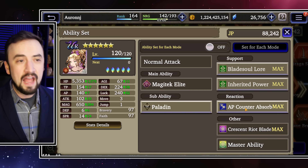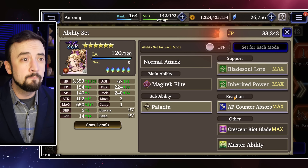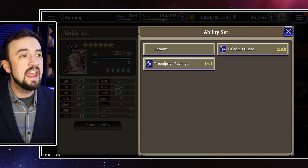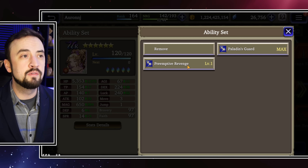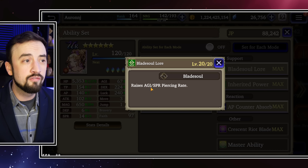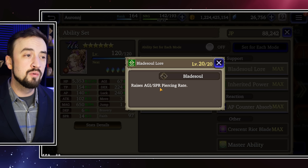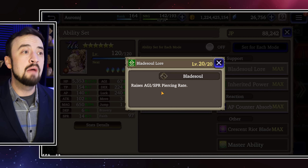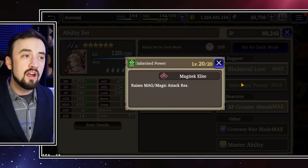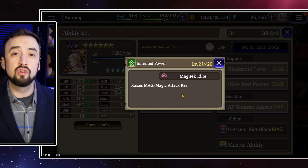That's how her AI works and how you can control her at the beginning of fights. The only other thing we need to talk about for build setup is support skills and reaction abilities. Reaction ability: I think AP Counter is her best one. Draining the enemy's AP is really powerful — it just cripples them. If you're going purely anti-physical, Paladin's Guard is good. If you want to do a preemptive hit, you could do Preemptive Revenge. For support abilities, I really like Blade Soul Lore for the agility and spirit piercing rate. Her agility is kind of low base so raising it through this is awesome, and spirit piercing is very, very good. We'll get more into spirit piercing when we talk about her weapon.